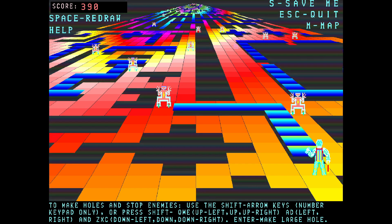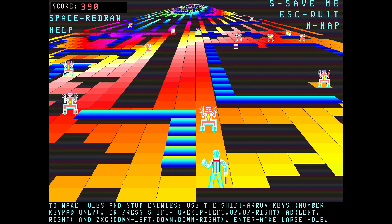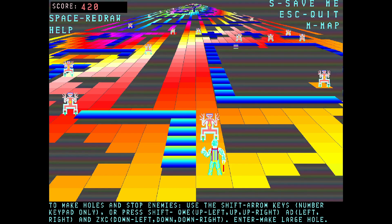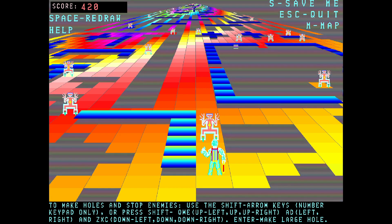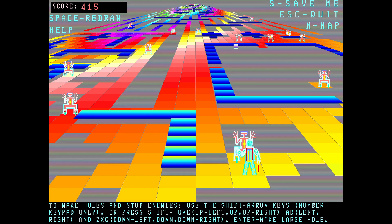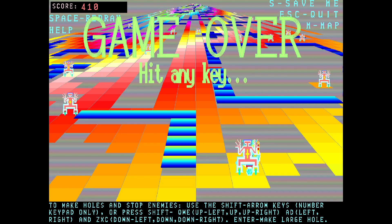Apparently Enter makes a large hole. We've got an alien here and he's approaching us, so what I'm going to do is go forward. To make holes and stop enemies, use the Shift and arrow keys together. There we go. Oh no, he can move diagonally. He's turned me upside down. Game over.